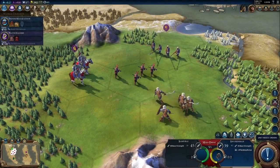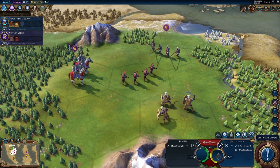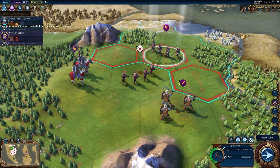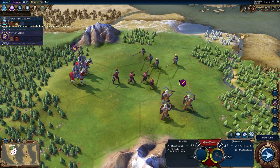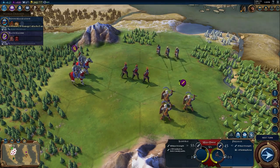Japan can build samurai in addition to other military units. These unique units don't lose combat strength when they take damage, making them hard-hitting until the end. Samurai unlock by discovering the military tactics technology.